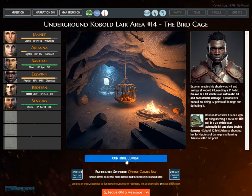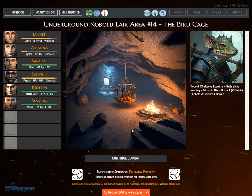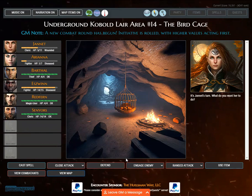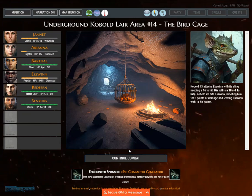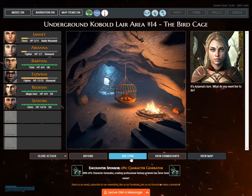Kobold number 2 attacks Orianna with a critical hit, shooting her for 4 points and leaving her with 1 hit point. Kobold number 3 attacks Eswin, kobold number 4 and number 6 attack Janet. GM note: a new combat round has begun. Janet readies her mace +1 and swings at kobold chieftain, needing a 14. Kobold number 3 hits Eswin. It's Orianna's turn.